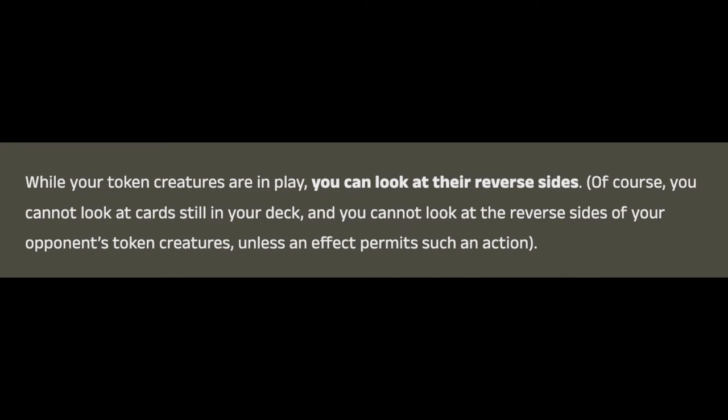A very interesting point the article brings up is that while a token creature is in play, you are allowed to look at its reverse side. This could be important for strategy in this set, knowing which of your cards are currently being used as token creatures and when you may have access to them as regular cards at any point in the future. It's clarified that you can't look at upcoming cards that are still in your deck, nor can you look at the reverse sides of your opponent's token creatures — common sense stuff, but helpful clarification to have nonetheless.